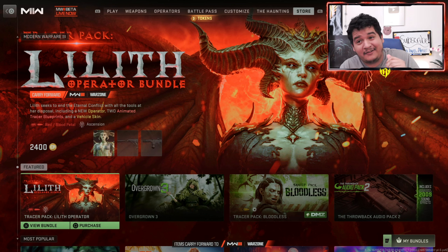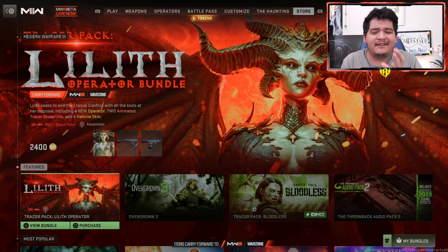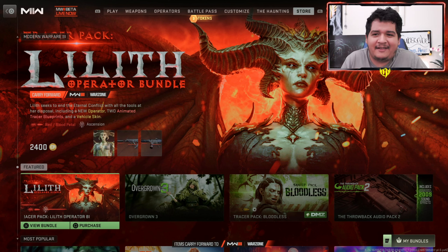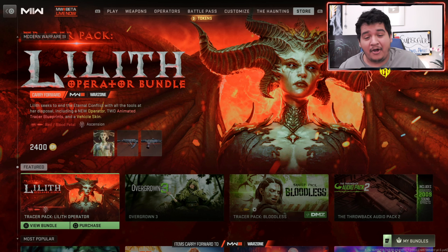That's going to be the Tracer Pack Lilith Operator Bundle, which features Lilith from the Diablo series. I don't play Diablo, so I don't know the context of Lilith — she just seems very demonic, maybe one of the final bosses or something. She comes with some crazy Tracer blueprints for the ISO 45 and the TR-76, a finishing move, and some other cool stuff.